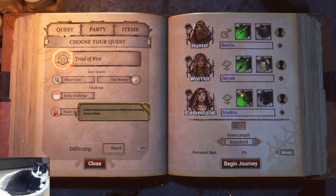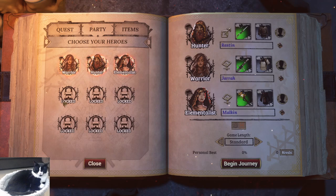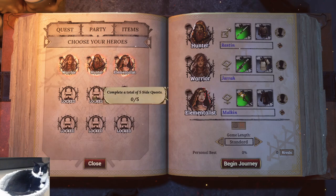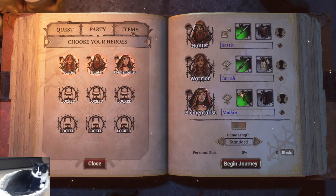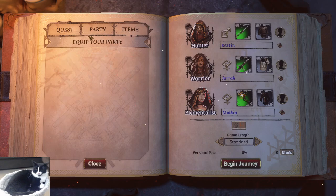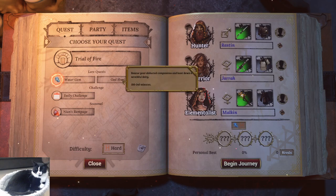Gather resources and power to defeat oncoming threats. There are various objectives: reach soul level nine, defeat six bosses, complete five side quests, unlock three landmarks, complete three different adventures, spend 70 crafting materials. This seems like a weird game to have crafting materials in. Let's go for the short starter quest — that sounds like a good choice.